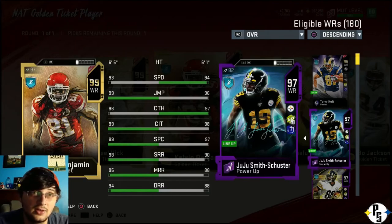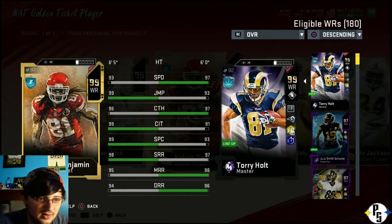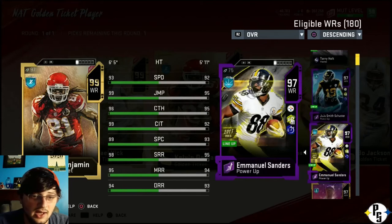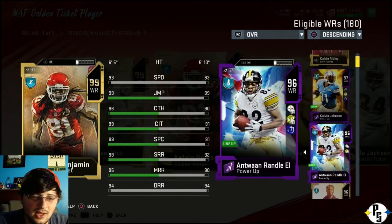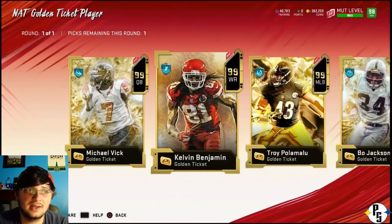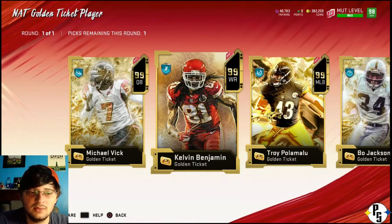I got Juju. Juju is my number three wide receiver. Even Torrey Holt, there are a couple stats here and there - spec catch and catch in traffic. Kelvin Benjamin has them. But Kelvin only has 93 speed, while Juju has 94. Plus I got the Steelers chems pretty high up right now. Manuel Sanders - yes, Kelvin Benjamin is better in every single stat. There's also Zach Kelvin and even Antoine Randall-El for the Steelers chems.